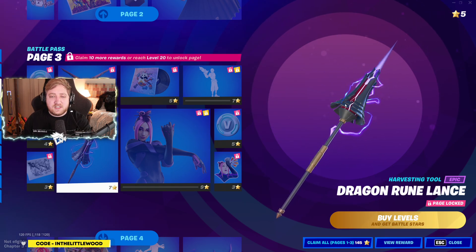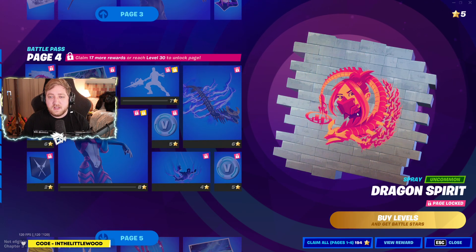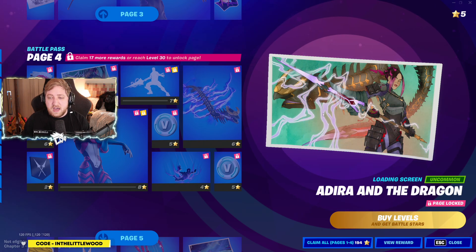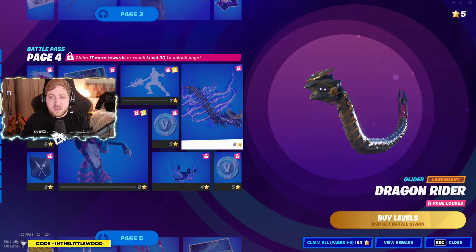Look at that Dragon Rune Lance — that's some real Final Fantasy stuff; it's giving Final Fantasy 14 vibes. Maybe we get Yoshi on that — it's like a character that would be wild. I love the Dragon Spirit spray, I'm well into that. We've got Adira and the dragon looking pretty cool, and there's a Ray Quasar — that looks like a legendary Pokémon.